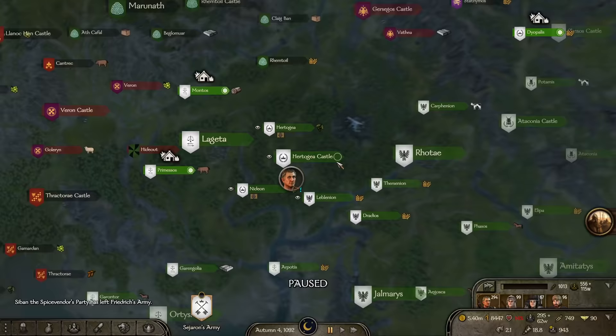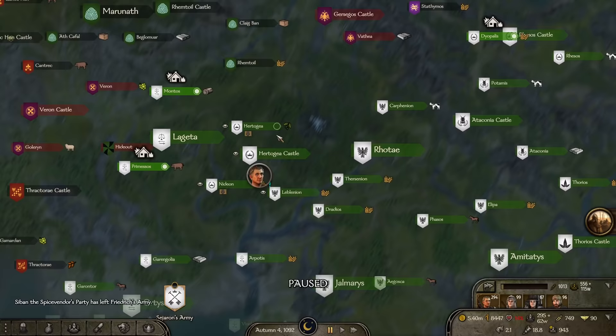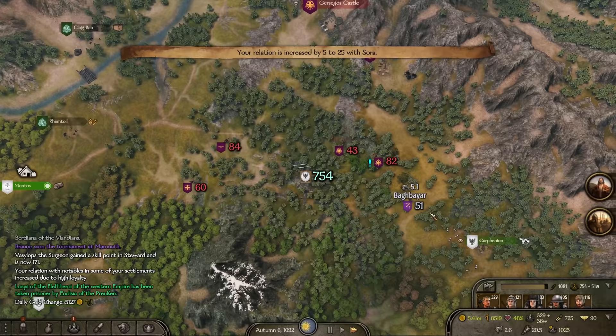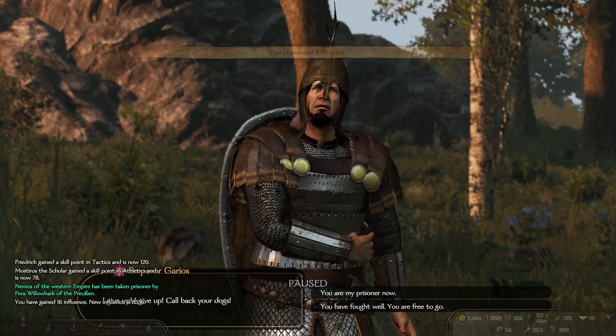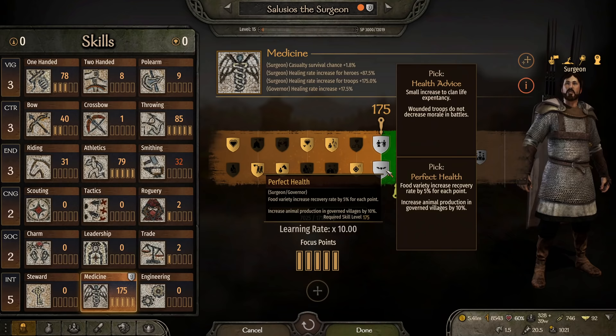With only 150 dead, we managed a cool 5-to-1 KDR. The Western Empire have Varan Castle and Garcego's Castle nearby, so we should try to clear those before we turn our attention back south. We make a quick detour to catch two idiots who are on their way to a dead end — Garios himself. This will be a nice trophy to add to our collection.